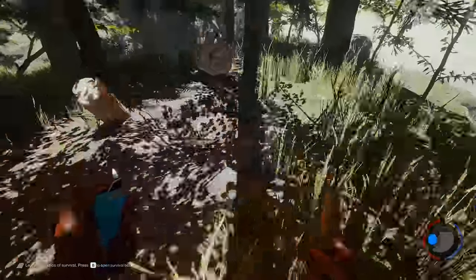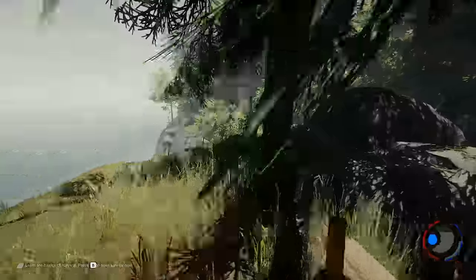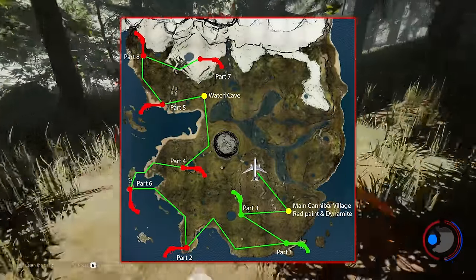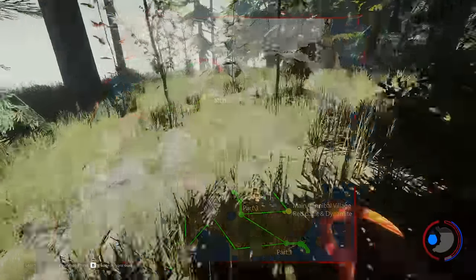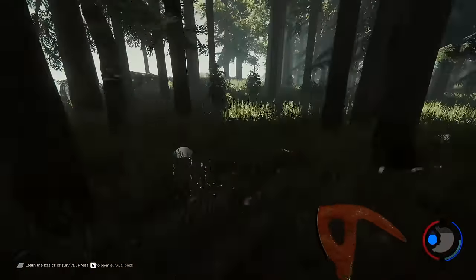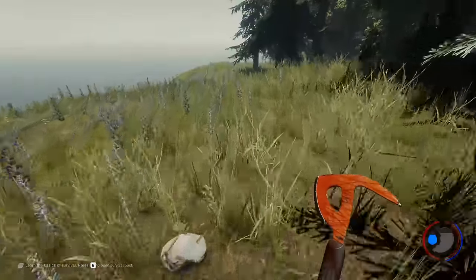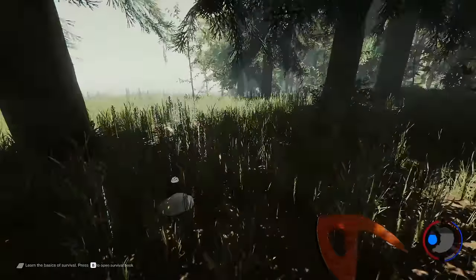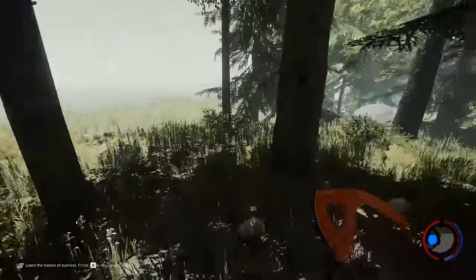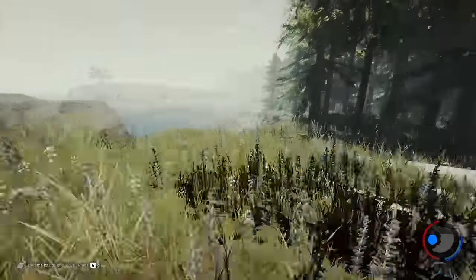That's the second one done. If you're not confident going through the forest or you're getting attacked a lot, a good idea is to build a boat and go around the island, as five of the caches are on the coast. There are only three inland: one in the cannibal village next to the big one, one at Swan Lake, and one in the snow.